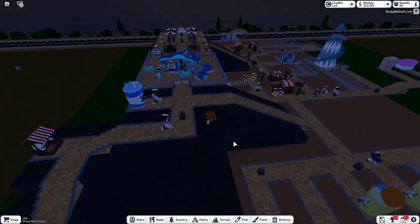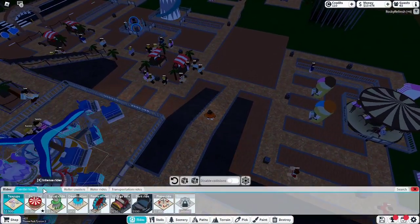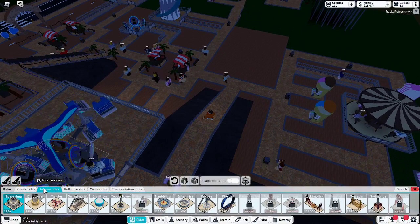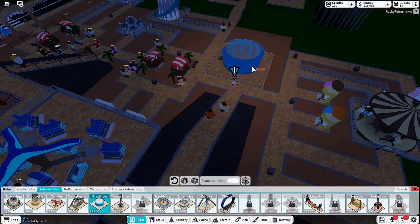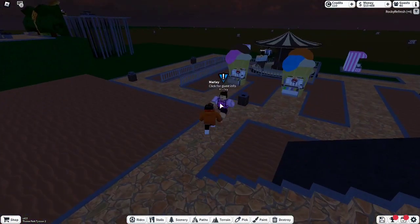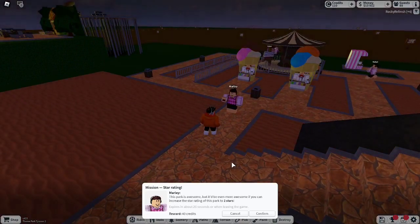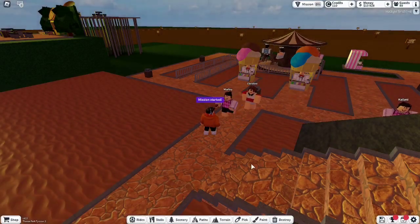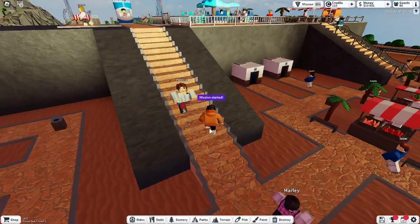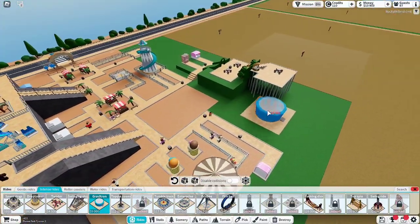One thing I wanted to do in this video is I wanted to add another ride. So we've got the Gravitron. Oh, we've got a mission here — hold on. This park is awesome, but it would be even more awesome if you increase the star rating of this park to two stars. Well, I can give it a shot, but I don't think that's going to happen. I'm not sure if there's enough space, to be honest.